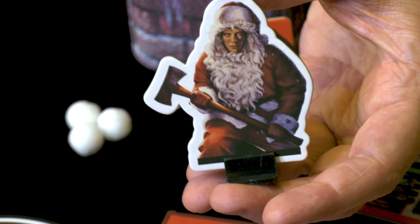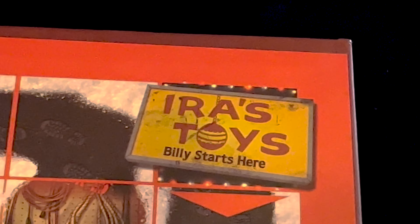The objective of the game is to stop the killer, Billy, our killer Santa, from getting from Iris Toys to the orphanage. That's all you have to do. All players are doing exactly the same thing. It sounds pretty easy, right? Well, it's simple, but it's not necessarily easy.